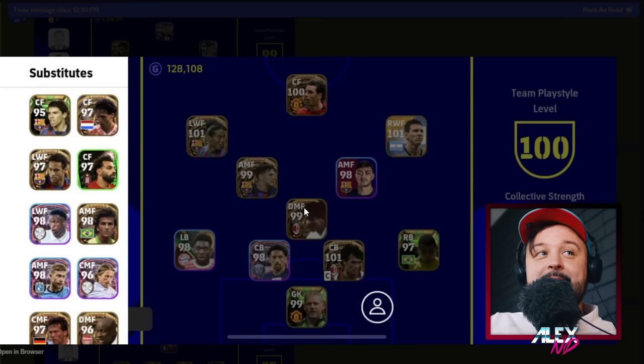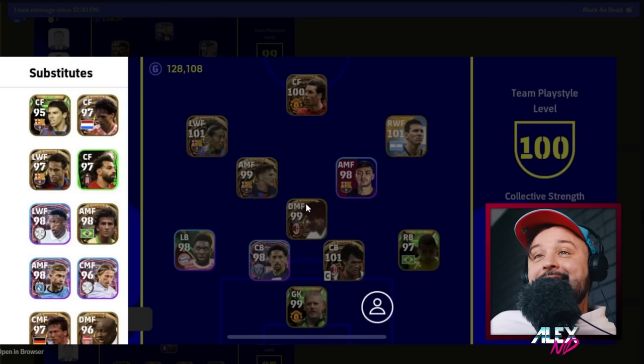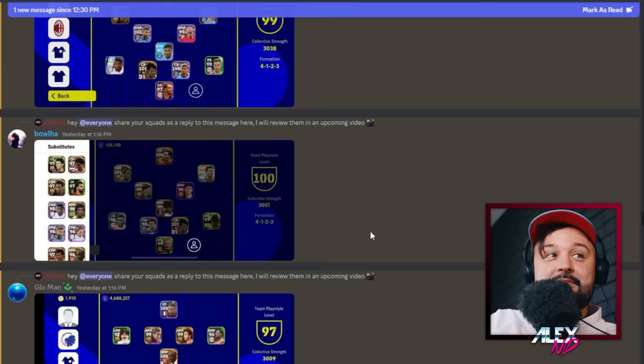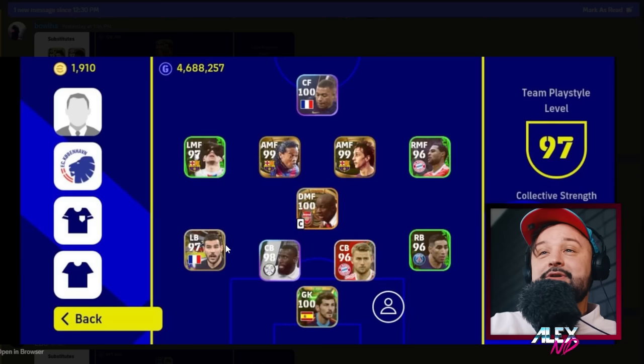The club versions of epic cards are better because you're supposed to use these players in events — if there's an Italian league event, you can finally use your big-time player. Other than that, this team is stacked and amazing. A few hundred dollars were probably spent, but if you're enjoying the game, there's nothing wrong with that. Just know that these big-time players are not going to be winning your games by themselves — you need to apply some effort.